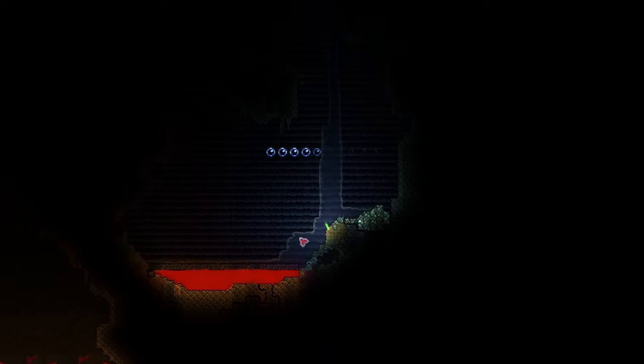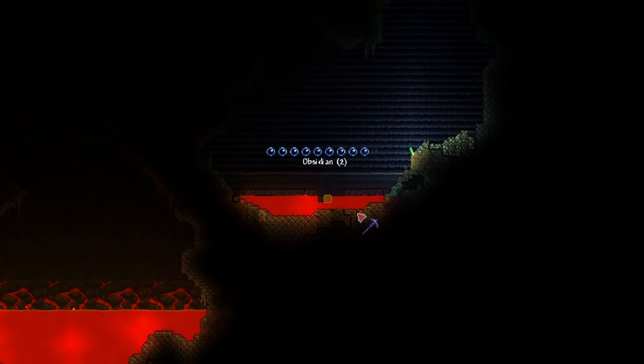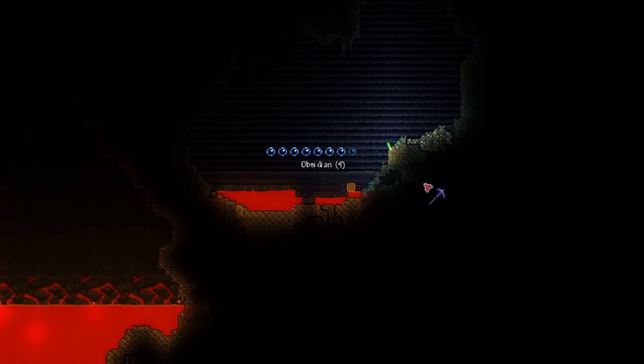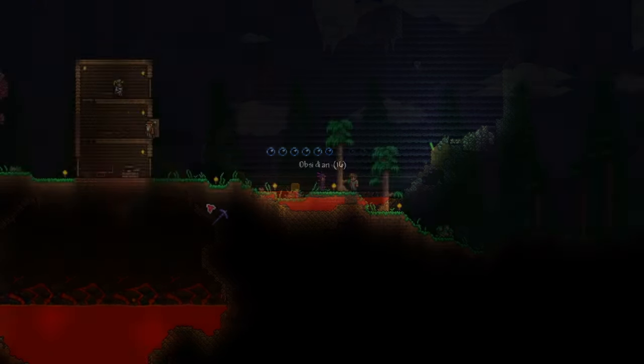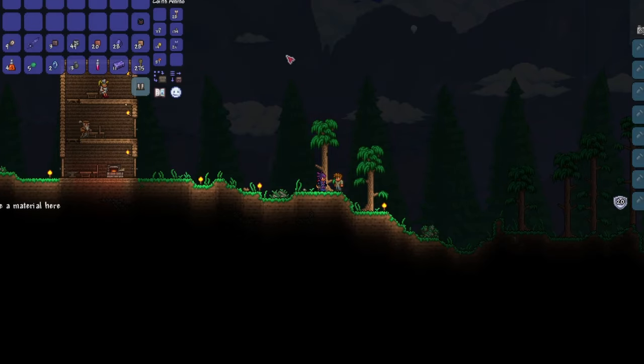On the way down, try to get some water to flow towards lava, which will create obsidian. With the obsidian, you can craft obsidian skin potions that allow you to swim in lava without taking any damage. Those are essential, so don't forget them. If you're unsure on how to make these potions, you can simply ask the guide NPC.